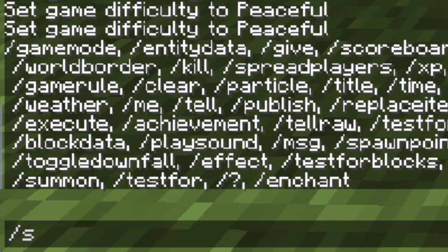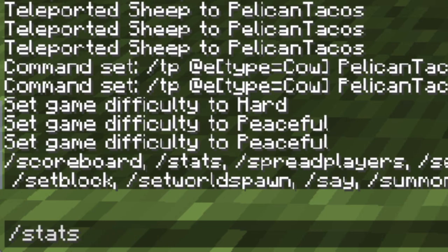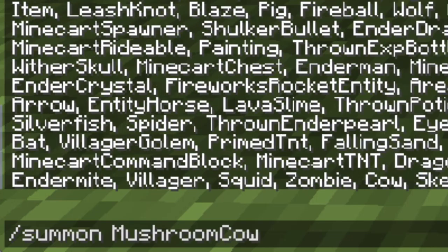And if you know your command starts with S and you're bad at spelling, you type 'su' — you know you want to summon something — you just type S, hit Tab: scoreboard, stats, no; spread player, seed, nope; spawn point, set block, nope, nope — yep, 'summon,' there it is! Now if I don't know what I want to summon, I can hit Space and then Tab and tab through everything I want.